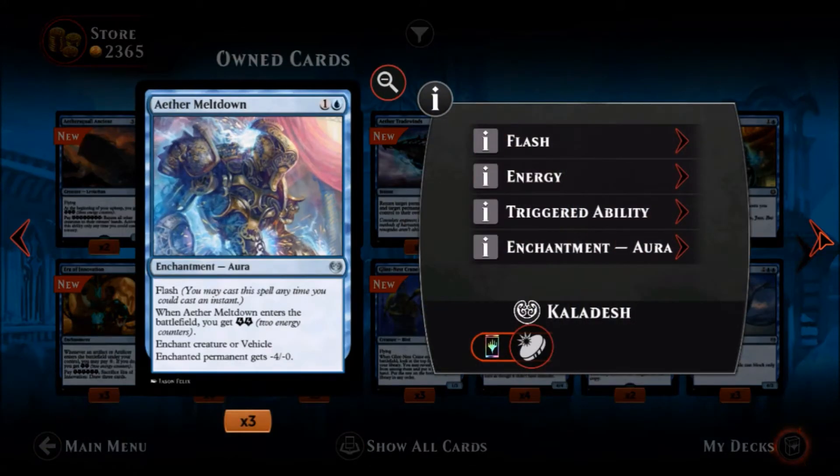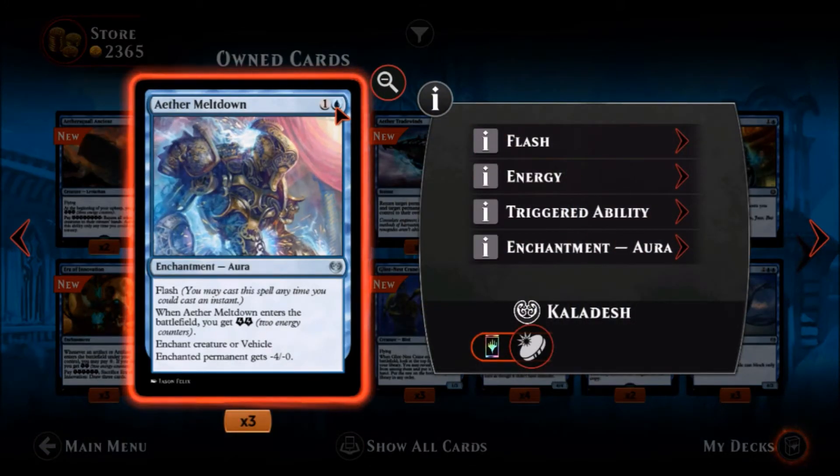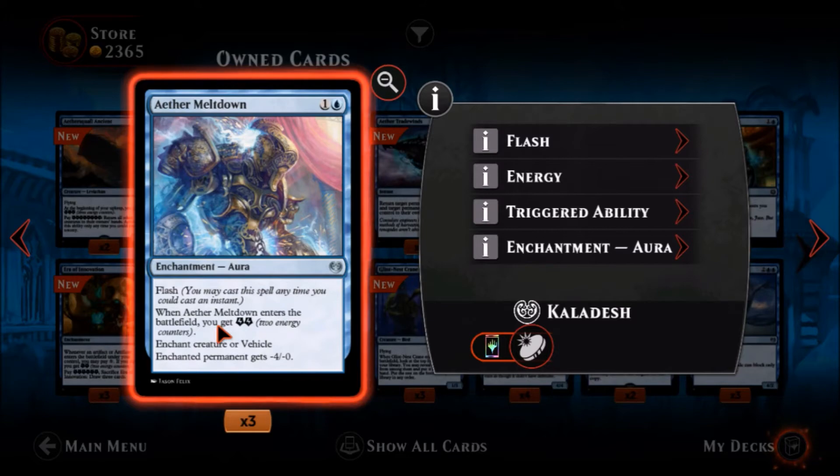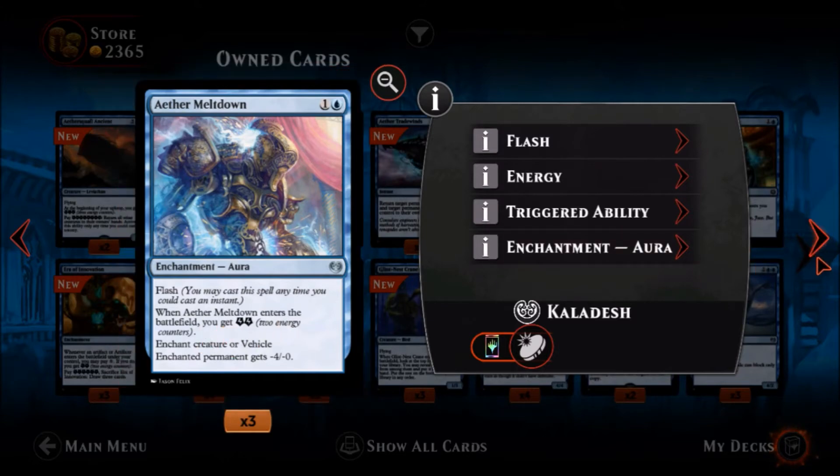Aether Meltdown — one blue one colorless, it's an uncommon aura with flash so you can cast it as an instant. When Aether Meltdown enters the battlefield you get two energy counters. It enchants a creature or a vehicle and the enchanted permanent gets minus four, minus zero. With blue there are other ways to deal — counters, bouncing to hand — but not bad, and it does give you energy when you play it.